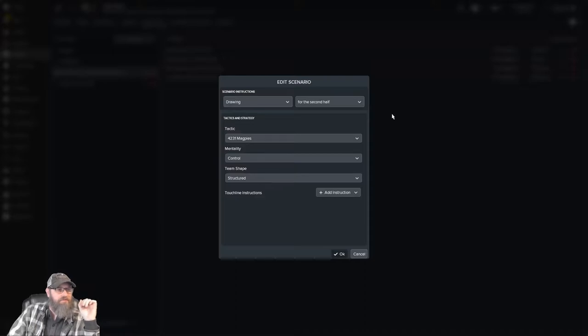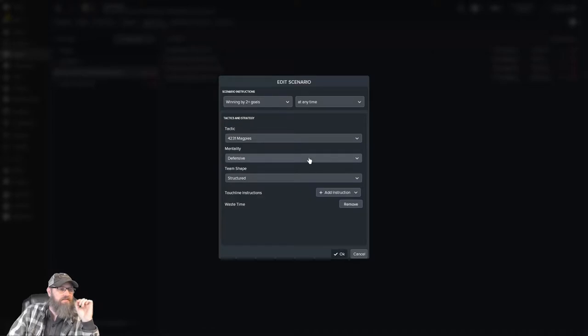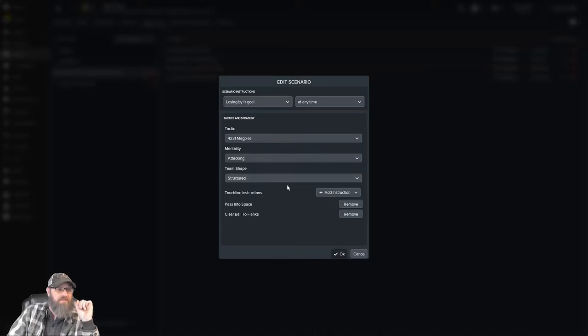In the second half, if we're still drawing, we are going to go up to a control standpoint because we are trying to win, and we're structured. If we start to win by two goals at any point, we will switch to defensive and waste time — park the bus. We're not going to change the formation, although we could. However, I don't have them set up specifically so that the right players drop back properly — I need to make sure the defensive midfielder drops back and the attacking midfielder drops to just midfield center. If we start to lose by one-plus goals at any time, we are going to go attacking, stay structured, and pass into space and clear ball to the flanks.